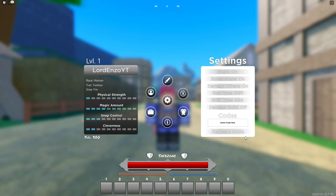The next code is 5KMEMBERS! — 5, capital K, capital M, E, M, B, E, R, S, exclamation mark. There you go, 15 spins from that.